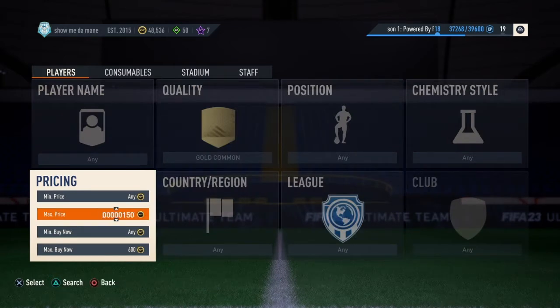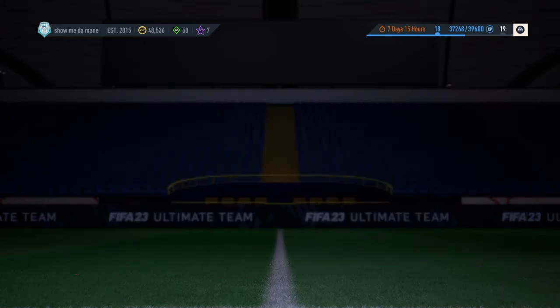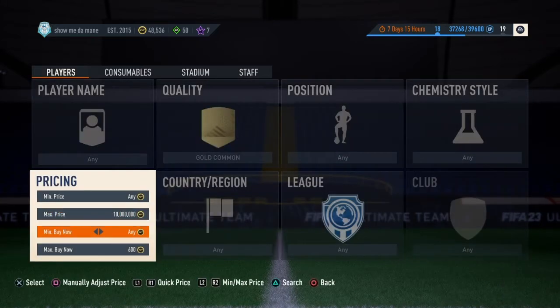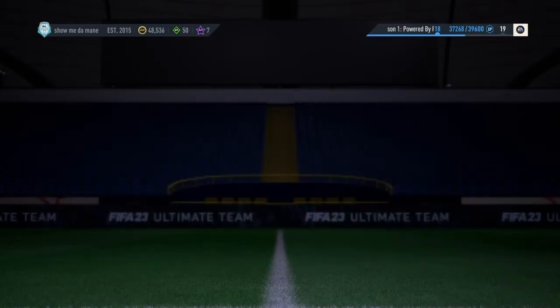As you can see, if I look, they all go for 600 coins. And then if you go to 550, they're all selling about 15 minutes.